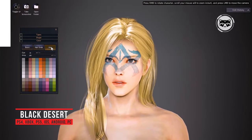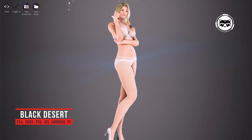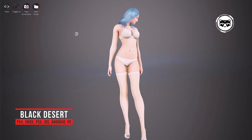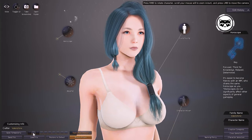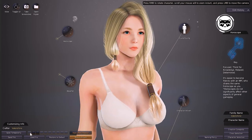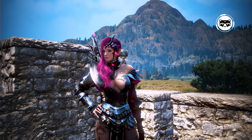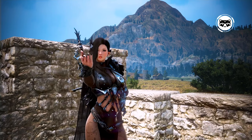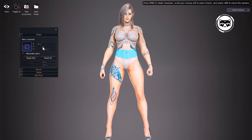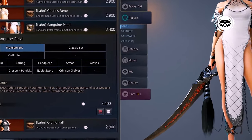Black Desert. The character editor in this online game turned out to be so cool that the developers even released a separate version of it. Only the face in the editor has 38 zones, and each of them has 9 sliders. If even the length of the phalanges of the fingers can be adjusted, depending on your goals, the output can be either an outright freak like the Joker, or a beautiful character that could be sent to the cover of a glossy magazine. The game itself is an excellent representative of a non-target MMORPG with a huge open world and large-scale battles for territories.